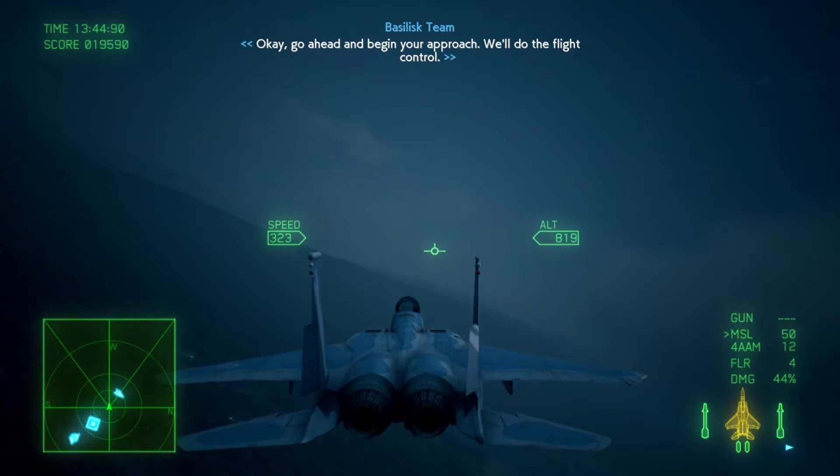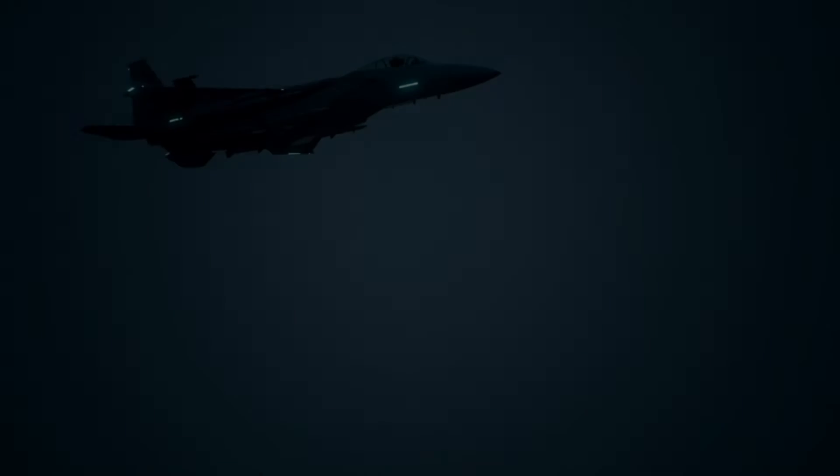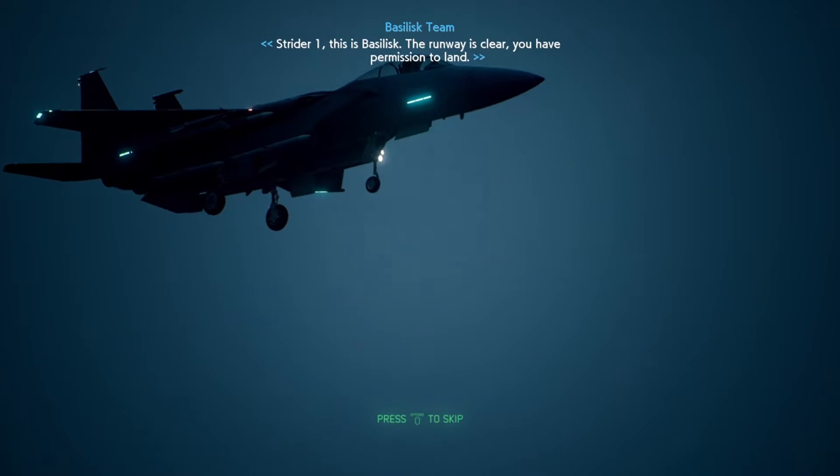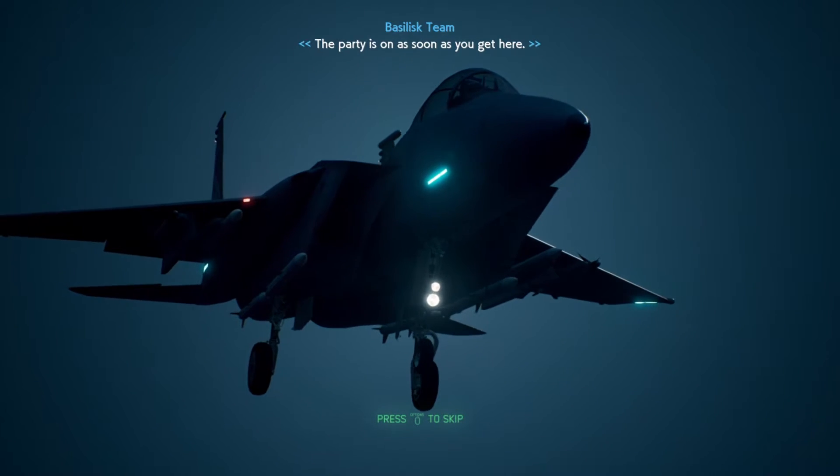Go ahead and begin your approach — go to flight control. Roger that. Strider One, this is Basilisk — the runway is clear. You have permission to land. The party is on as soon as you get here.